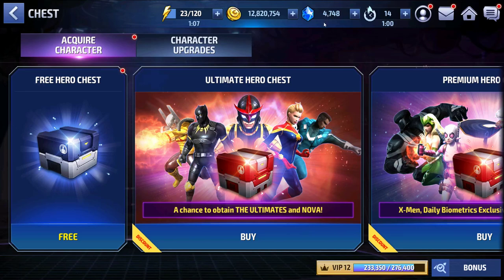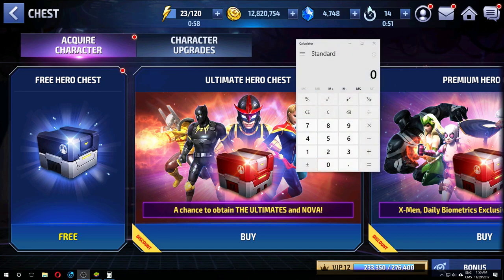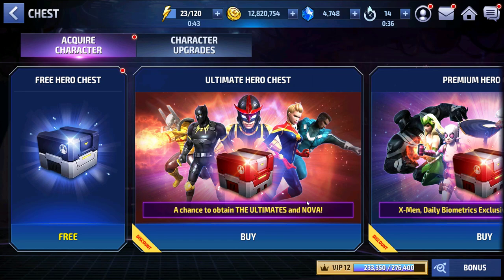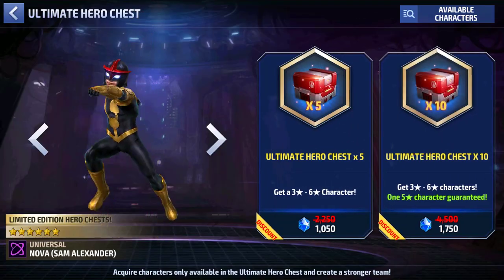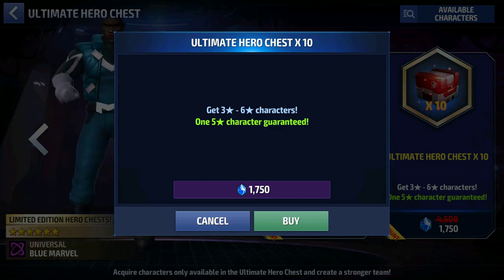I want to show you how many crystals I have. I got 4700 crystals. Let me calculate — 4700 divided by 750 gives us basically two packages. So that is what we're going to get here. We can open 25 chests obviously, so let's get going. At least I'm showing you guys what you are buying.